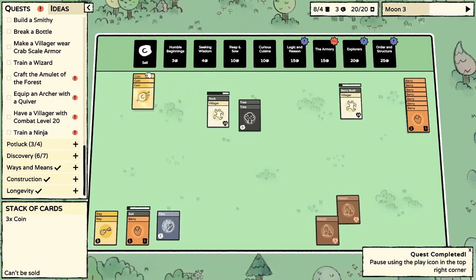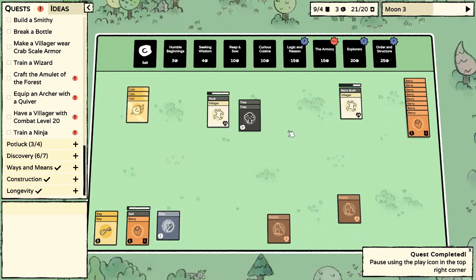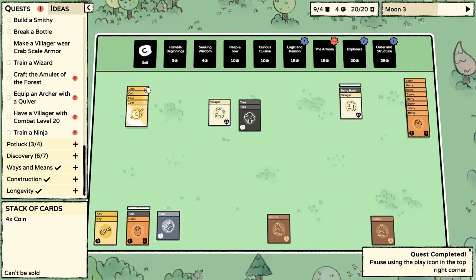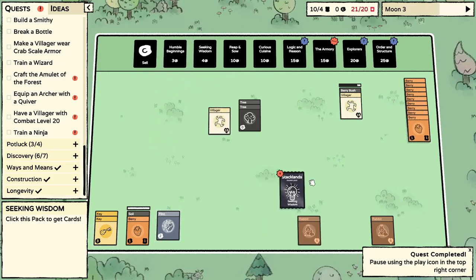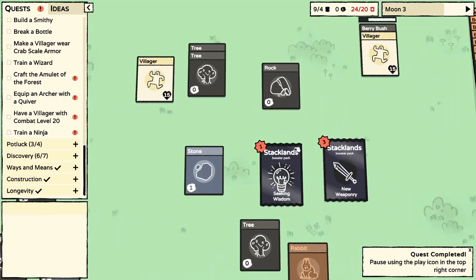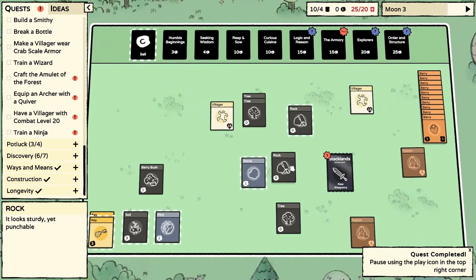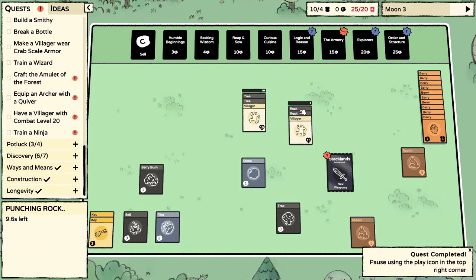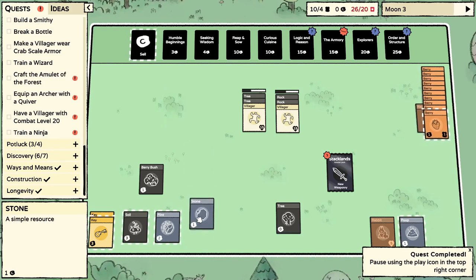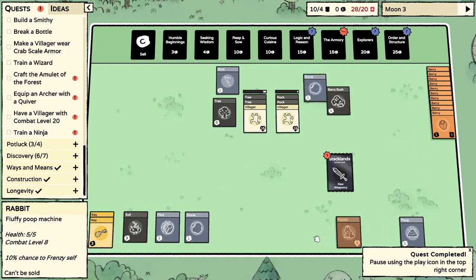You just mined up a coin! Let me get one more coin — seeking wisdom. This one's new: the Armory. I guess that's going to relate to combat. Wait — we just got a second booster pack out of that? That's insane! We got villagers standing around — get to work. I think we should probably start trying to save a little bit of resource here.